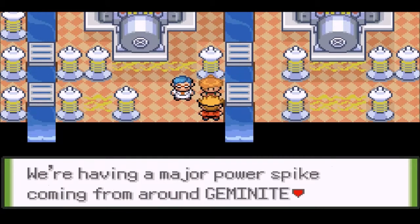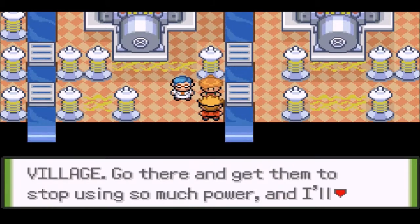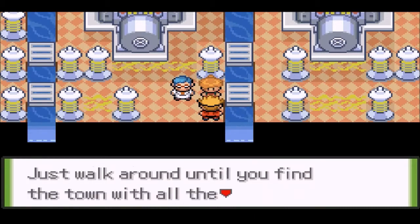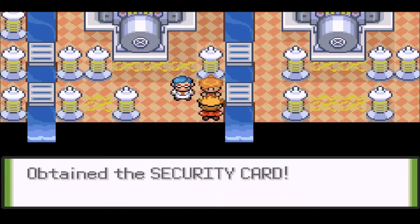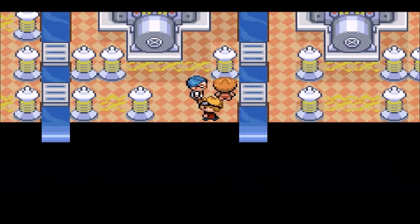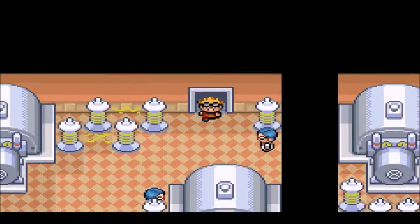You're a trainer, aren't you? Do you want to challenge my gym? Of course I do. If you want to challenge me, you need to do me a favor. We're having a major power spike coming from Gemini Village. Go there and get them to stop using so much power, then you'll be able to battle me.